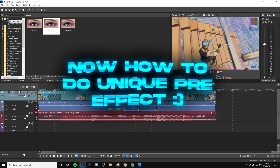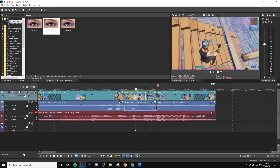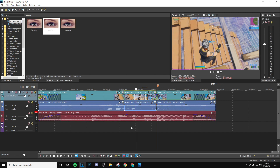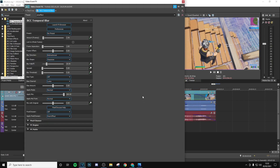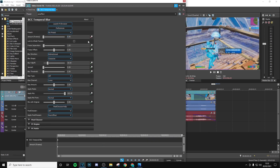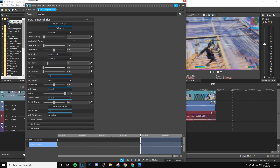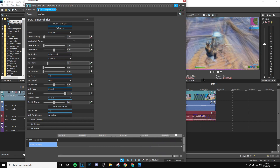The first effect for the pre-effect is going to be BCC Temporal Blur. This is quite common in editing but I haven't really seen it used in highlight edits too much. Go ahead and copy my settings. We're going to move the amount of frames to zero first and keyframe it, then go to the end of the clip and put this back up to 2.45. It's a sort of blur that will continually grow and move different frames as it goes — it looks really clean before a kill.